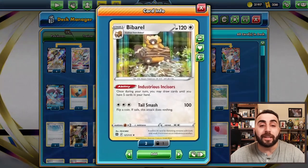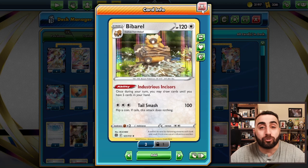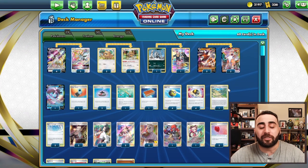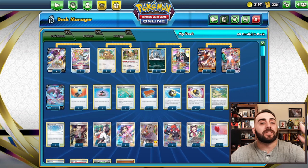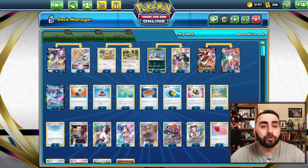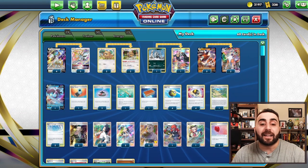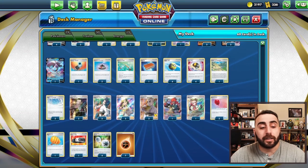Bibarel is pretty important here. Industrious Incisors is a really good draw option for us and it's also going to help us be Roxanne-proof for the most part. We can use a lot of the cards in our hand — discard stuff with Ultra Ball and Quick Ball, thin stuff out of the deck, dump an Energy Search or an Evolution Incense. We can play Pal Pad to put supporters we've used back into the deck, then draw up to five cards with Bibarel. Really nice option there.